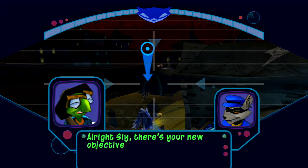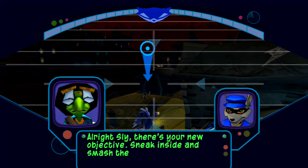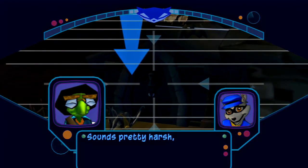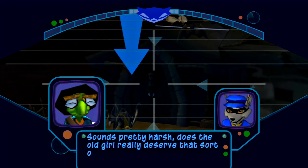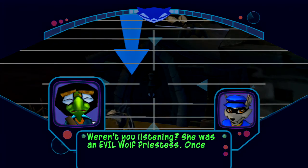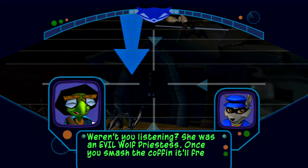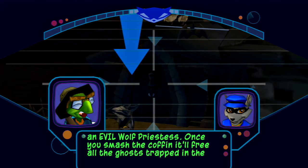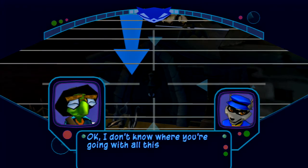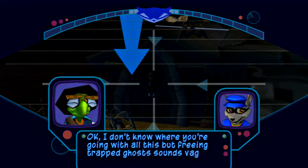The new objective: sneak inside and smash the coffin of the evil wolf priestess. Sounds pretty harsh - does the old girl really deserve that sort of treatment? Weren't you listening? She was an evil wolf priestess. Once you smash the coffin it'll free all the ghosts trapped in there with her. Freeing trapped ghosts sounds vaguely heroic.